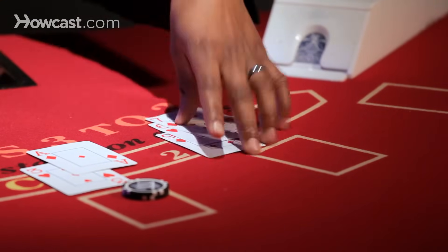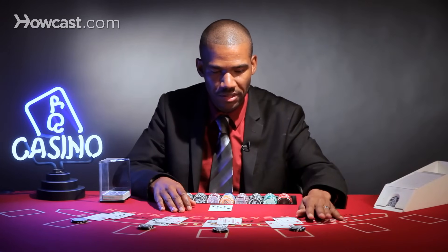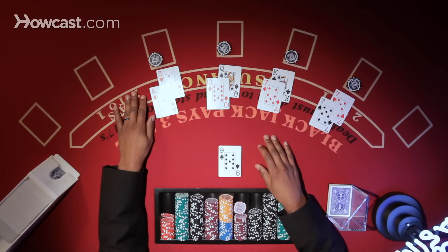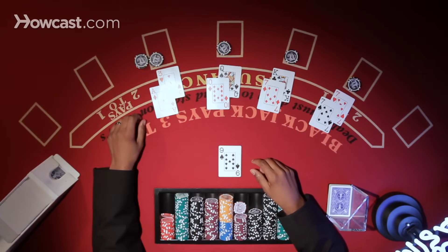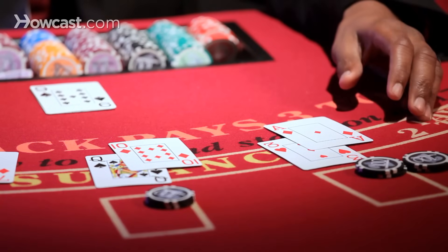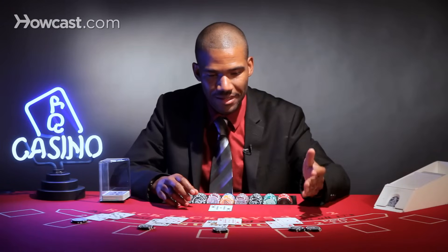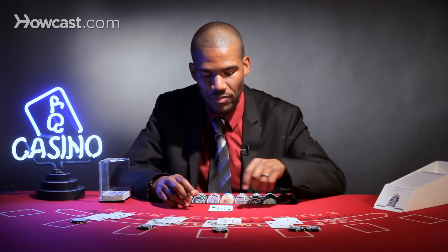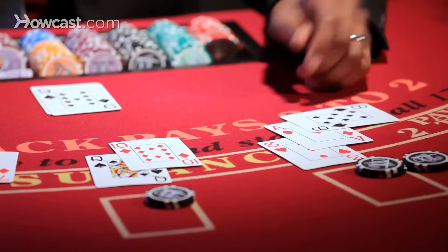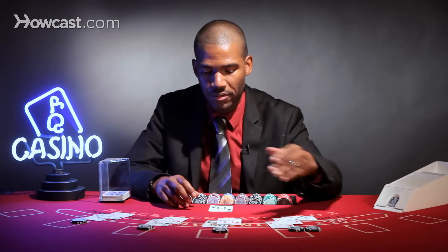Another thing players will do is be a little too aggressive with their hand, where the player will have a soft 14 versus a nine and just want to double down on it because he wants to get more money out. That never works out very well, because any hand where you can't make at least a 20 is generally not a hand you're going to want to double down on. He can make a 17 or 18 with a three, but if he misses — which most of the time he will — now he's got a hard 12 and he's stuck with it, with $400 out versus a nine.